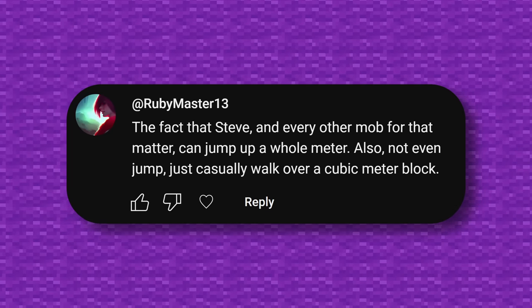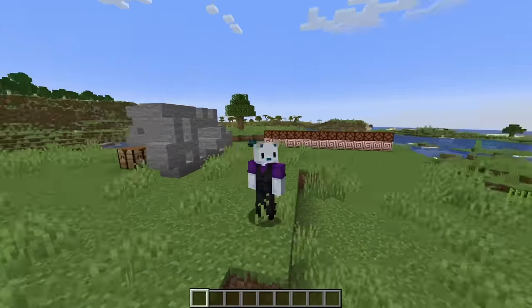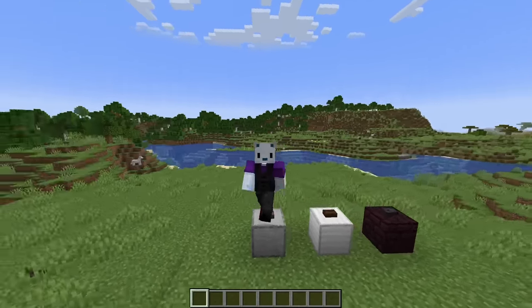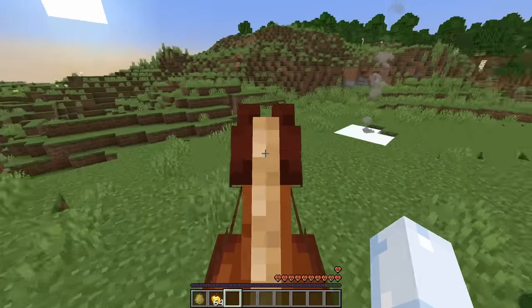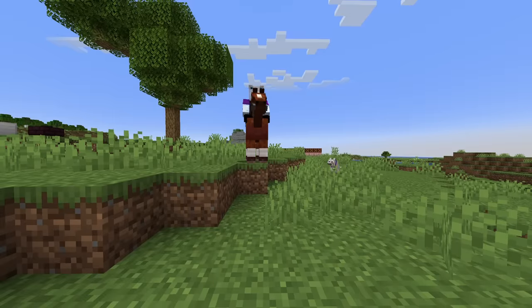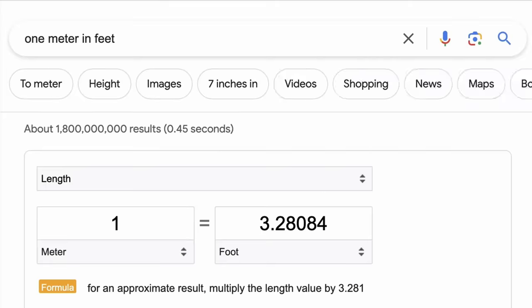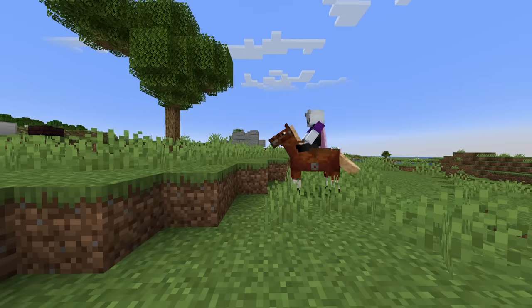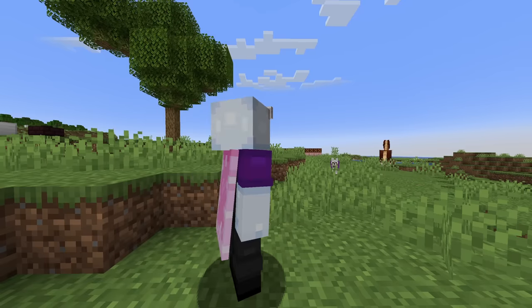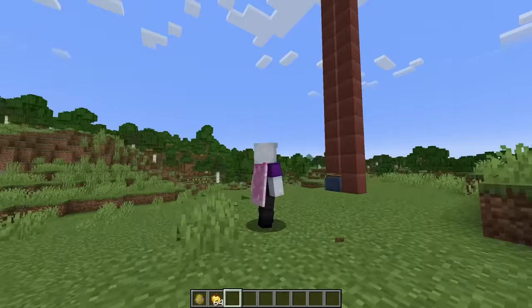Steve and every other mob can jump up a whole meter — not even jump, just casually walk over a cubic meter block. The vertical on these guys is crazy. You could technically jump about a meter high in real life, but not straight up — your legs would bend a little for that. Imagine the leg reach on these guys. Horses could literally walk up blocks like this with no problem, going up a full meter — and that's about half their height.